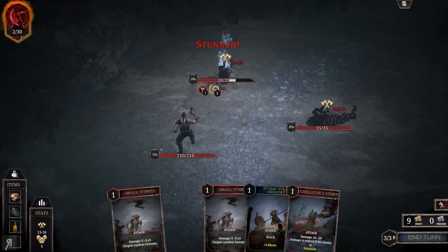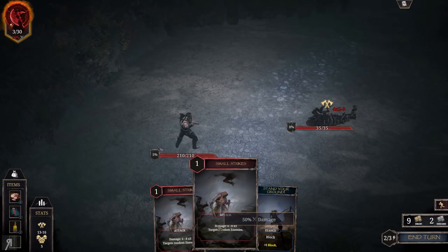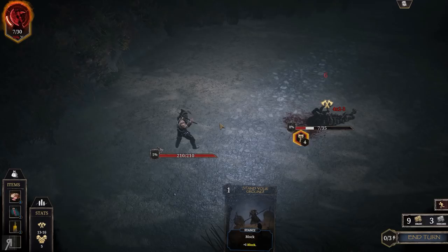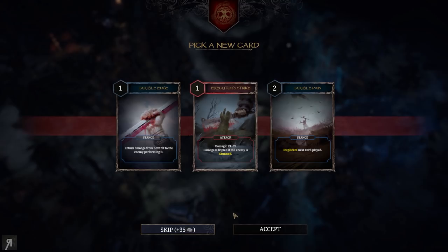I'm going to stun one of the summoned enemies and then use Executor's Strike — 76 damage, triple damage when stunned, super good. I'll attack with small strikes twice rather than stand my ground. That was a bit close. If I had taken that 12 damage this early it would have been significant. You've got to play a little carefully. Even if you make mistakes, the early game is quite forgiving. Double Edge returns damage from the next hit to the enemy performing it, but that relies on taking damage, which I don't want to do.